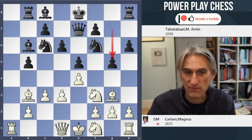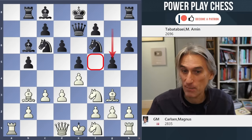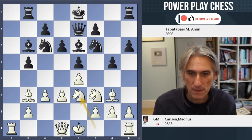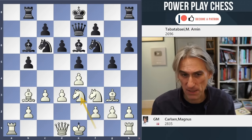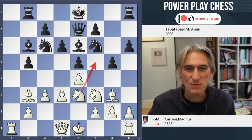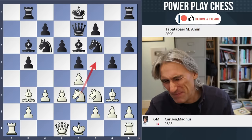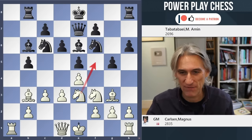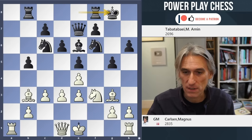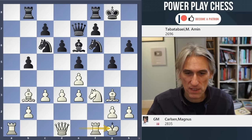This is the problem with g5 - that it weakens that square. That pawn can't go back to g6. Knight e3. And here Tabatabai took no chances. He didn't want to live with this knight potentially coming into f5, and decided to play bishop takes knight. And then he castled. And Carlsen did the same.